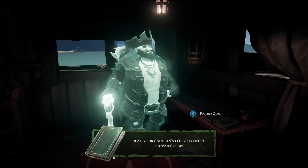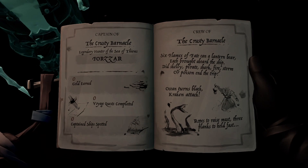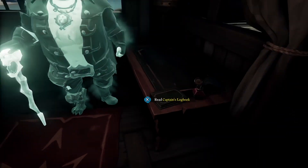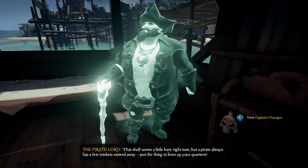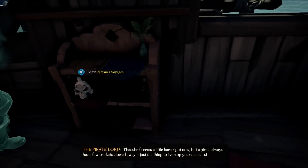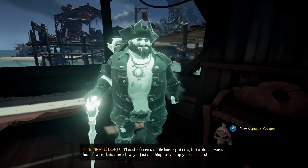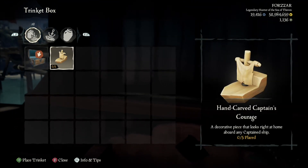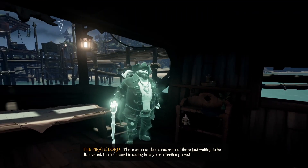The Pirate Lord will prompt you to check out your new Captain's log book, which you will find on the map table. This will detail a few stats about your ship, including when it last sunk, as well as other Captain's ships you have seen on the seas. You will also be prompted to put down your first trinket on the shelf in your quarters.